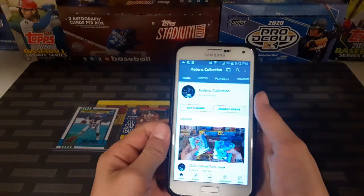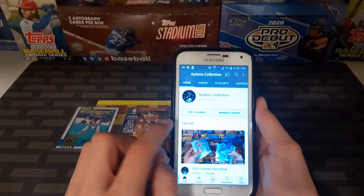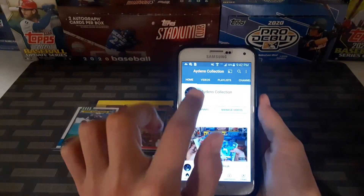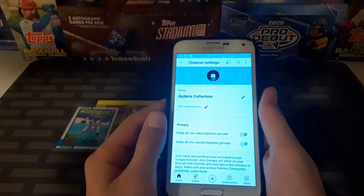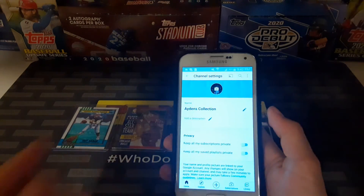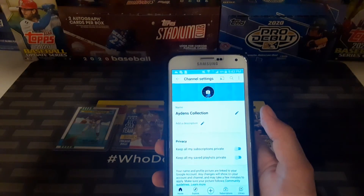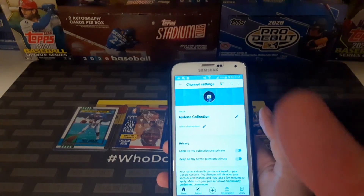Here's how you are going to be publicly subscribed. I'm on my brother's phone — you're going to hit Edit Channel, or if you don't have that, click on your icon. Then you're going to see 'Keep all my subscriptions private,' so you're going to keep that off. That's how you'll be entered. Thank you guys for all your support, and we'll see you all in the next video. Peace out.